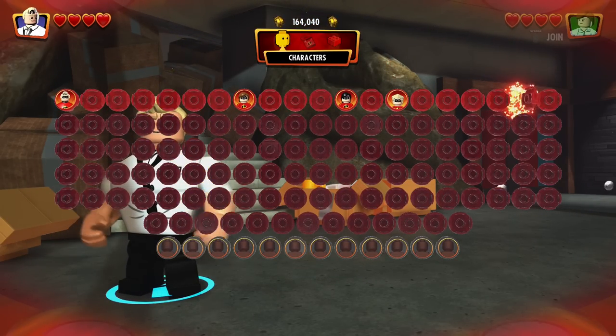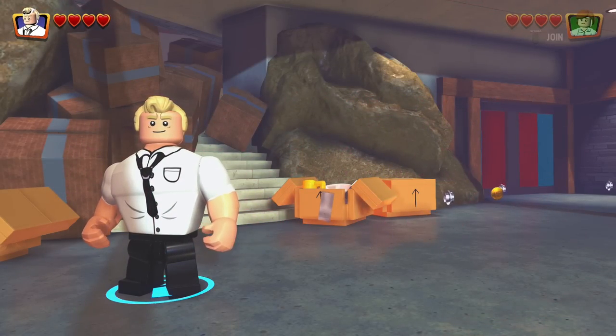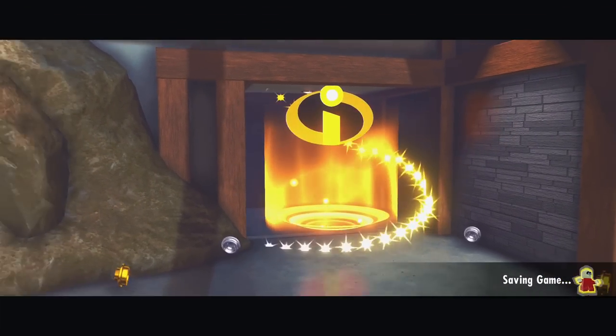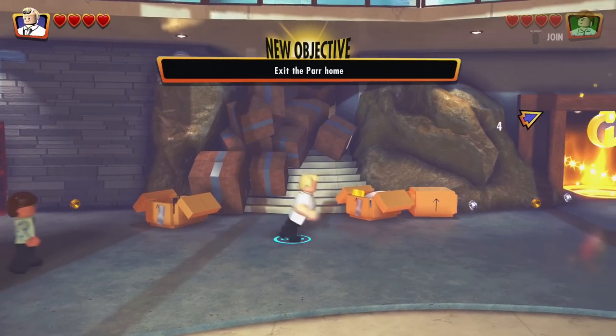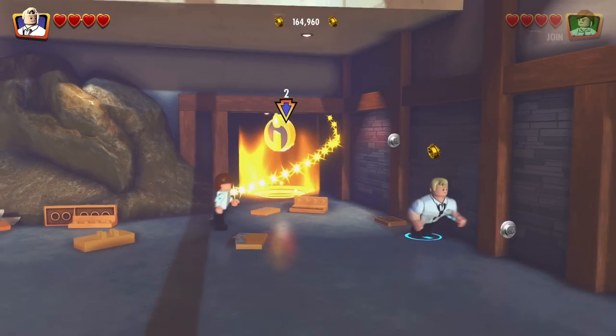Excellent! I would love to play as Frozone sometime. What's over here? Looks like the next area to go to — right into the par home. Exit the par home. Exit is the word that we're looking for.